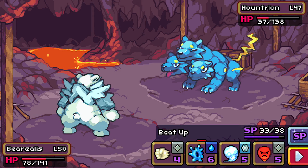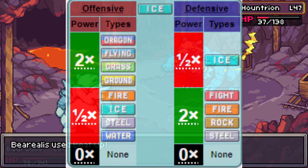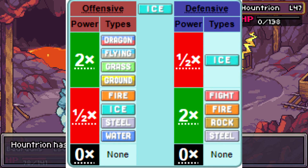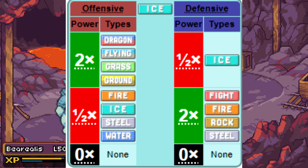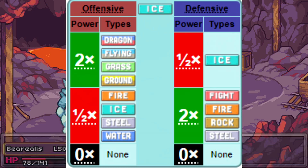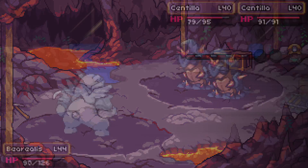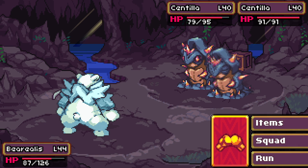Also of note is that being an ice type in Coromon is very different from Pokemon. In Pokemon, ice defensively is probably the worst type in the game, only resisting itself and being weak to a ton of common attacking types, making ice types that are meant to fill a tanky role generally quite bad. However, in Coromon, the ice type is actually good both offensively and defensively, and dare I say, quite balanced as a typing.